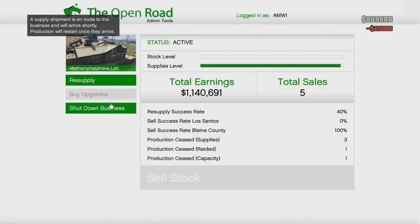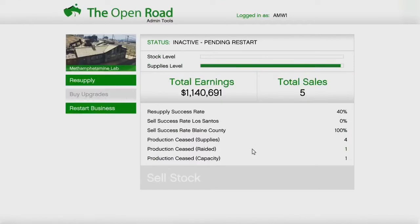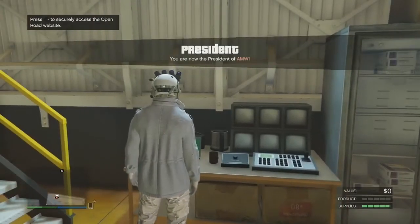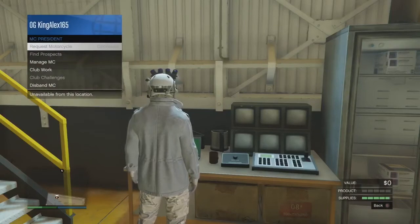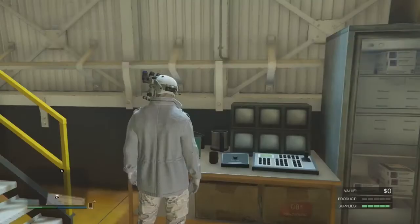Now the fifth step is that you're gonna shut down your business again. It is that simple. Step six is pretty easy: open your menu on your MC, go to your MC, and basically disband your MC again on step six.